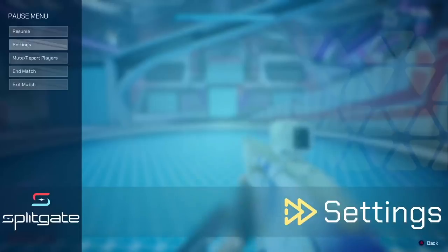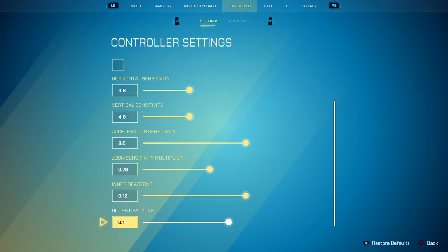So that is inner dead zone. My inner dead zone — these are both default values, I leave these. If anything, I would lower them. But if you have stick drift, this is what you would increase to reduce that.